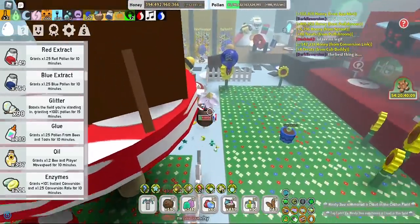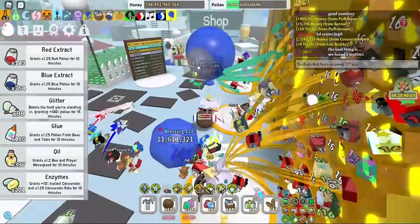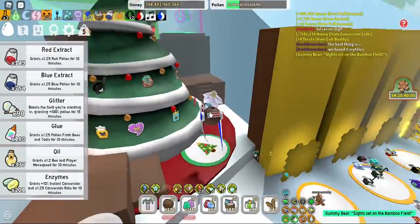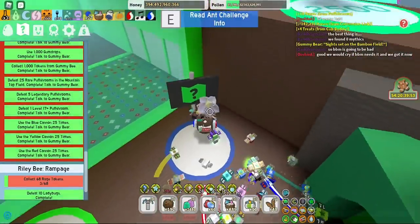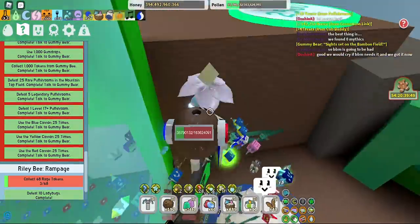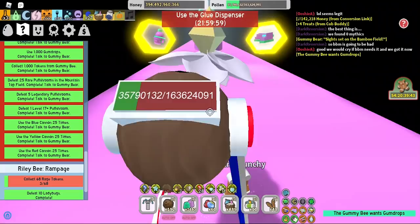Hey guys, welcome to another Beast Swim Simulator video. With the help of these guys here, we did something a little bit special. We sort of beat Gummy Bear's quest. I got two legendaries with one of these guys yesterday, and now both of these guys — because one of them missed out, they went AFK and we got the two without them.